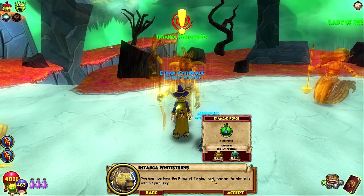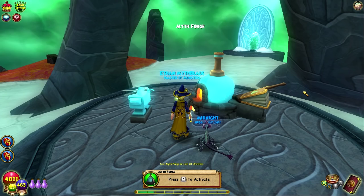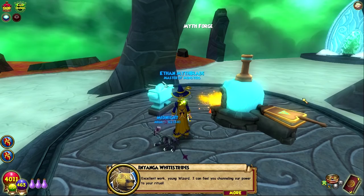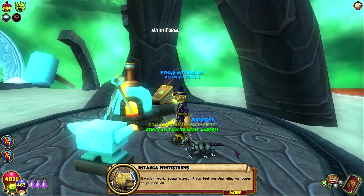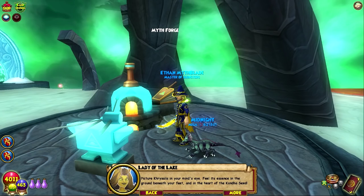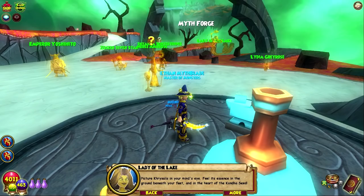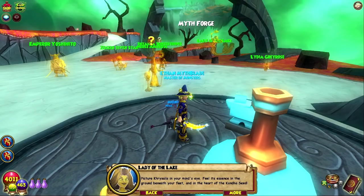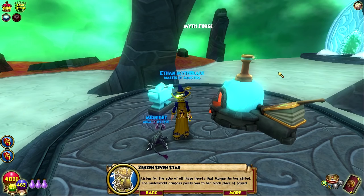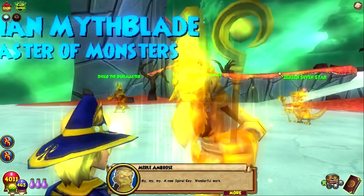We'll use the Myth Forge. Cyrus is just like, 'Oh, that Grey Rose...' I can just see him — I'm gonna get you, just like Cyrus' attitude. It's funny. Excellent work, young wizard — I can feel you channeling our power to your ritual. Remember to temper life with death, death with myth, and myth with life. Do not lose control of the triad of magic. Picture Khrysalis in your mind's eye — feel its essence in the ground beneath your feet and in the heart of the Condor Seed. Listen for the echo of all those hearts that Morganthe has stilled. The underworld compass points you to her black place of power. Let us see what you have. Done. A new spiral key — wonderful work.